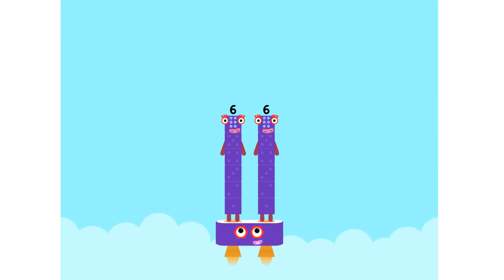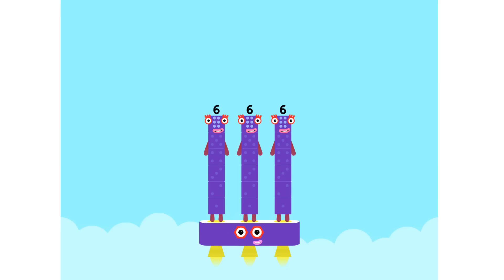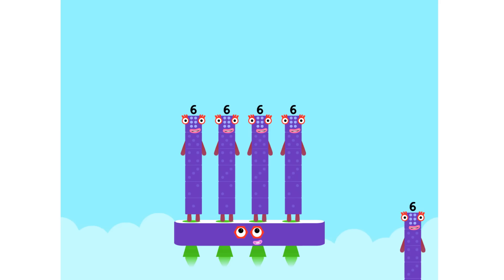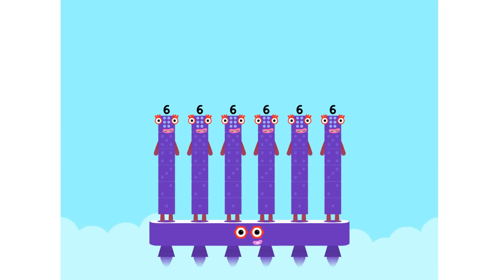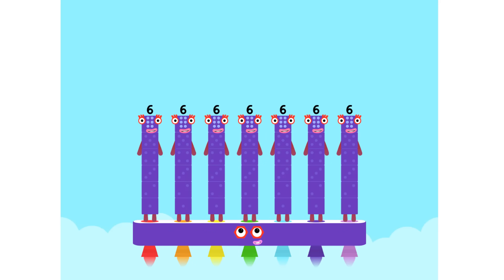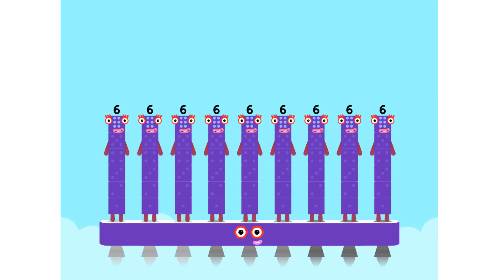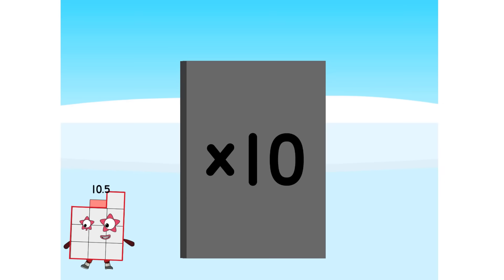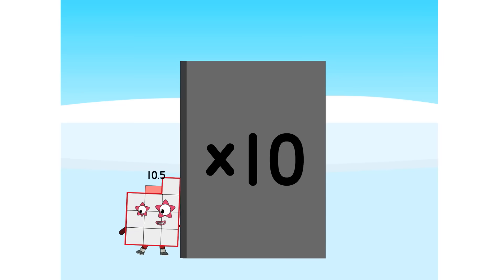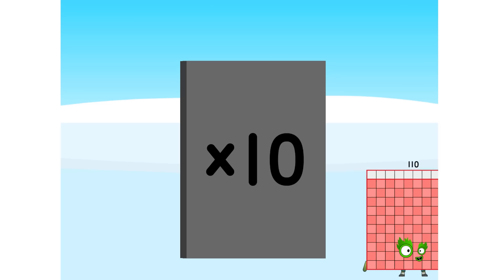Hello, looking for this? The six times table. One six is six. Two sixes are twelve. Three sixes are eighteen. Four sixes are twenty-four. Five sixes are thirty. Six sixes are thirty-six. Seven sixes are forty-two. Eight sixes are forty-eight. Nine sixes are fifty-four. And the last one is ten sixes.